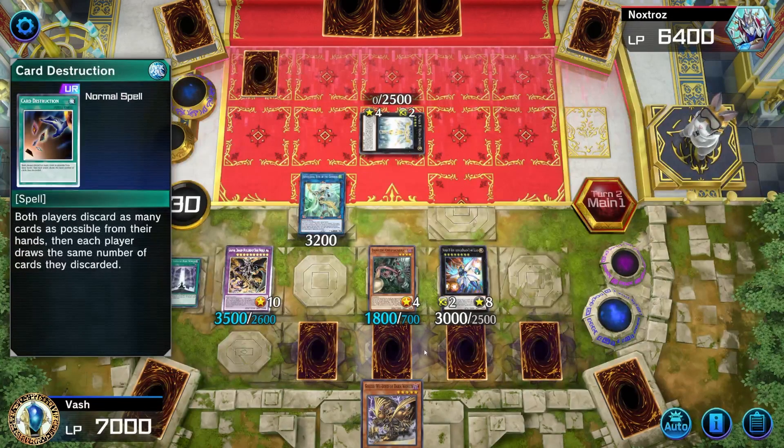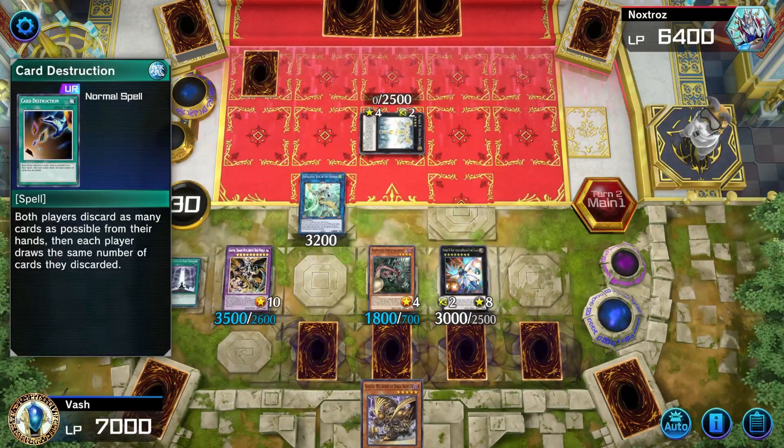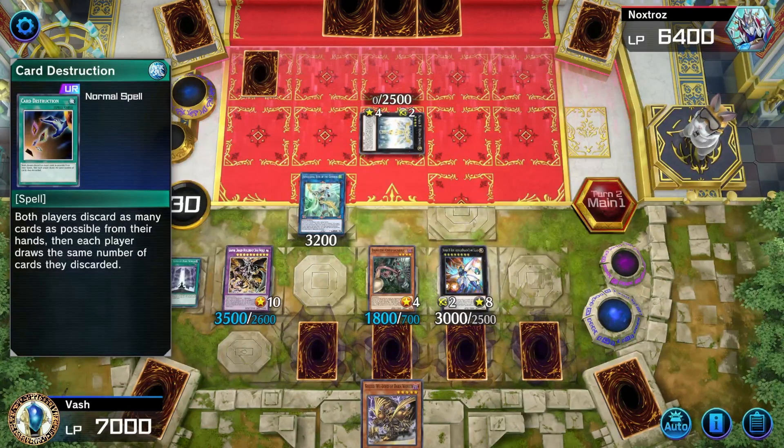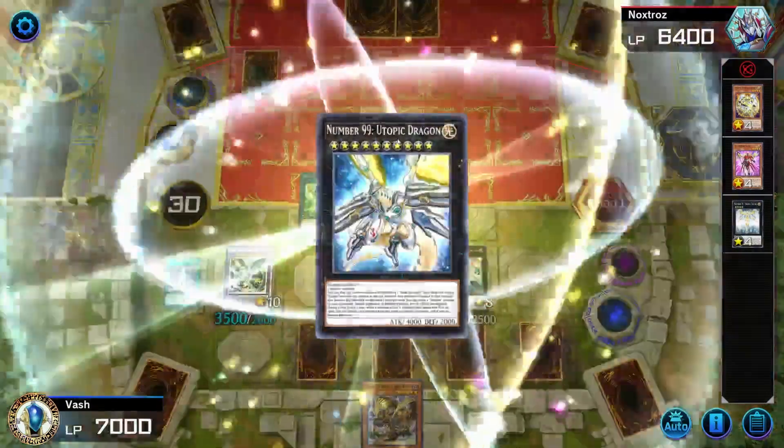I have Card Destruction and Trade-In. Power of two working against the clock. Activate its effect — go ahead. Is he going for Utopic Dragon?